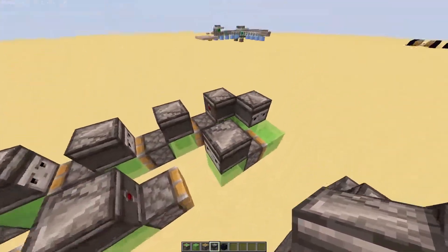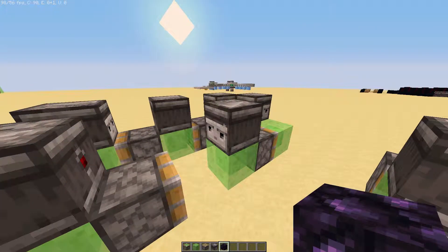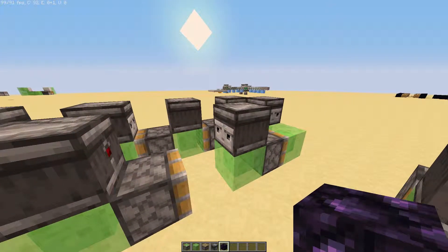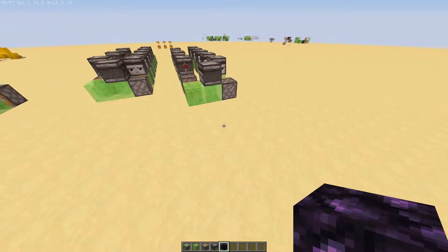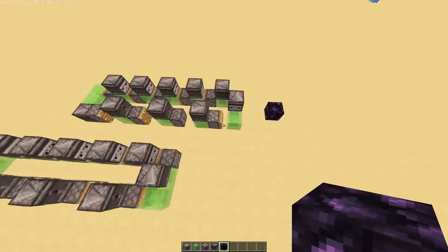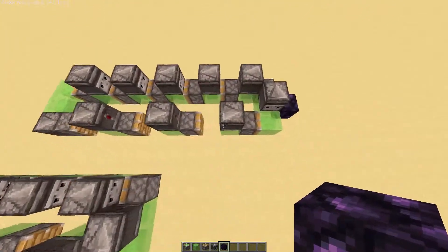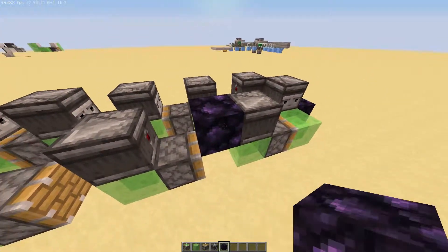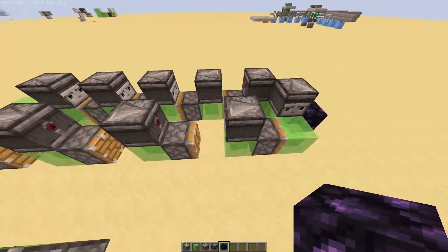Now what we can do is come over to this one right here — this one is going to be your trigger for the whole flying machine. This will make it run; none of the other ones are going to make it run. So now we can launch it. It's now going to fly off until we stop it. We can see that the pistons are just going one at a time, and that's what's slowing it down. Now it's going to reset itself into the state we built it in, so we can send it off again by placing a block or opening a gate, just updating this observer right here.